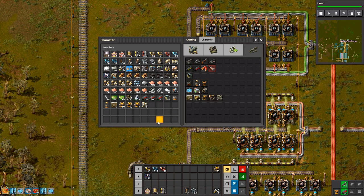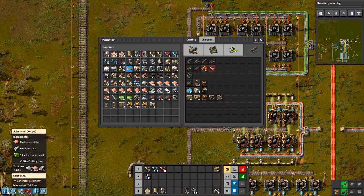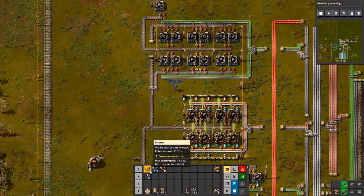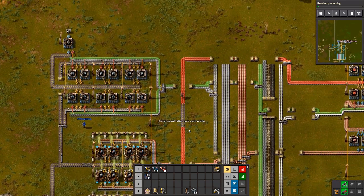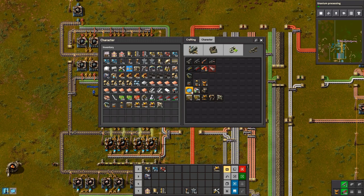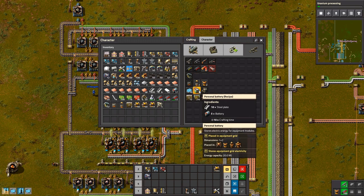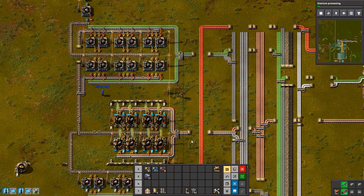It takes a long time to make those. I'm currently making some personal solar panels — me too, and it takes a while. I'm trying to make five of them. I'm going to go grab some of these red circuits, because I don't want to handcraft those. Uranium processing — we can go nuclear!